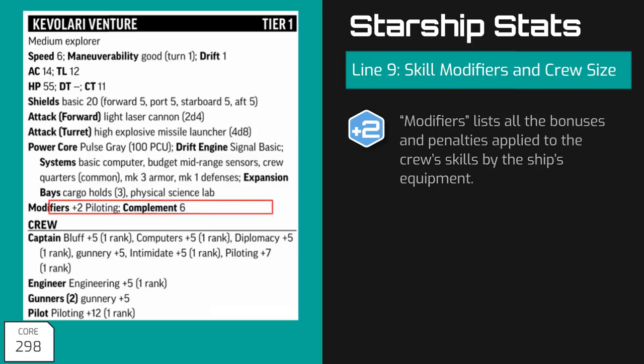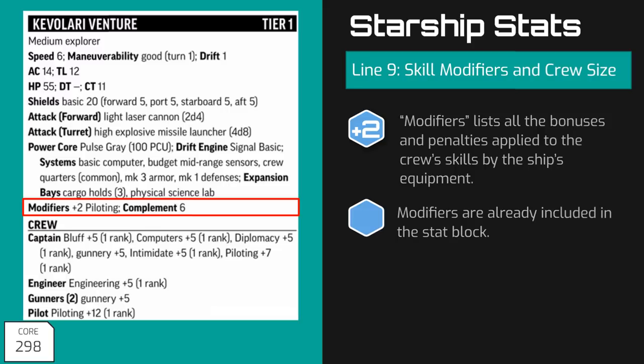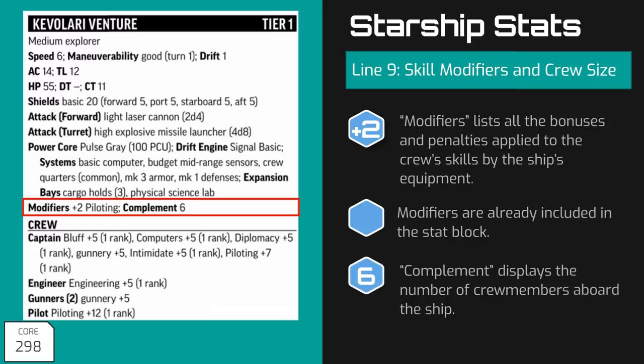The last line before the crew section lists the modifiers — both bonuses and penalties — that the ship applies to crew skill checks. Someone piloting a Kevlari Venture adds plus two to their pilot checks: plus one for a base speed of six and another plus one for having good maneuverability. This is already factored into the skills listed below but is handy for calculating skills when players take control of a starship. The crew section is broken up by the five roles available aboard a starship and lists each of their relevant skills, ranks, and bonuses. The standard Kevlari Venture has two gunners and one person for each of the remaining four roles, for a total of six crew members aboard.